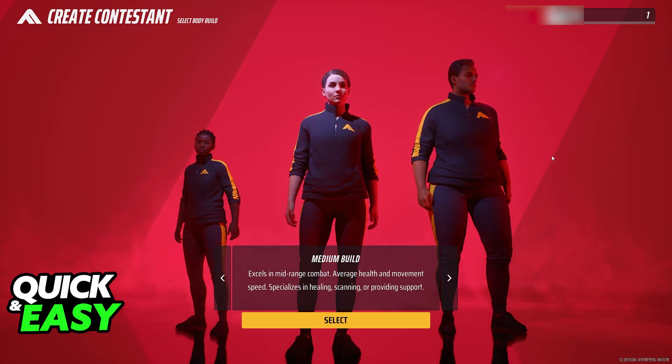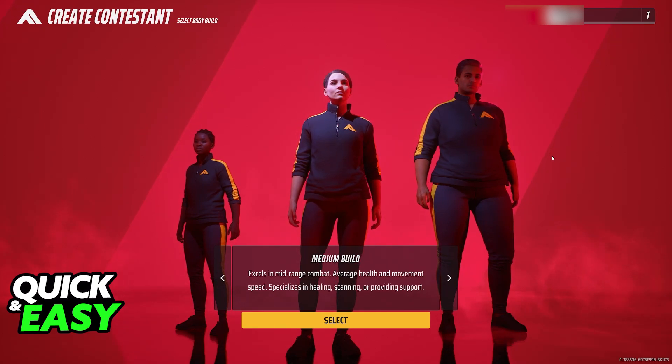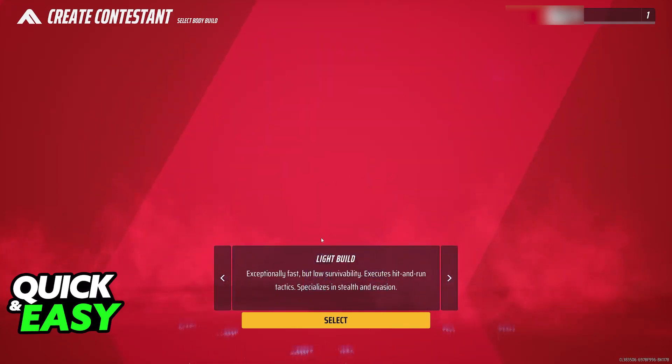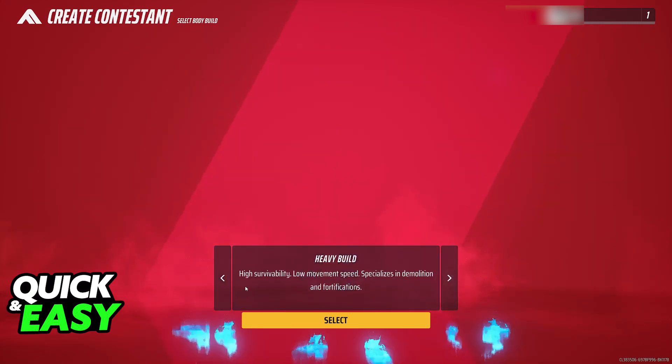Changing your loadout is something that you will be able to do right after you select your build in the lobby. So the first time you open up the game, this is what you are going to see. You will be able to choose between heavy build, light build, and medium build. All of them excel in certain features while having downsides on others.